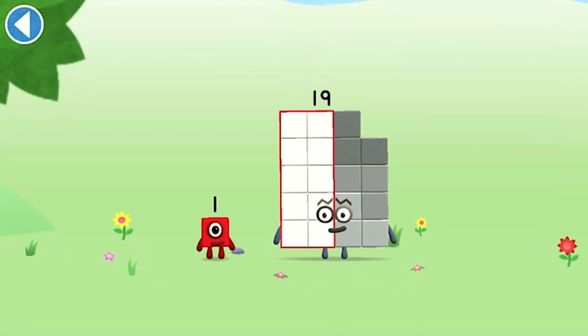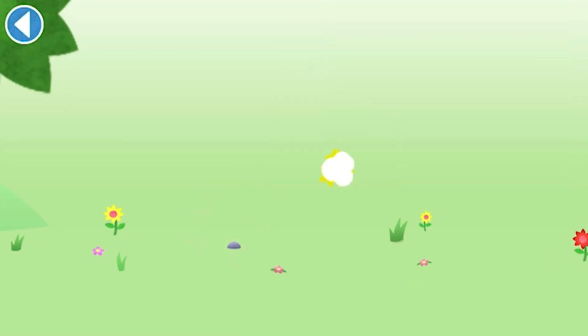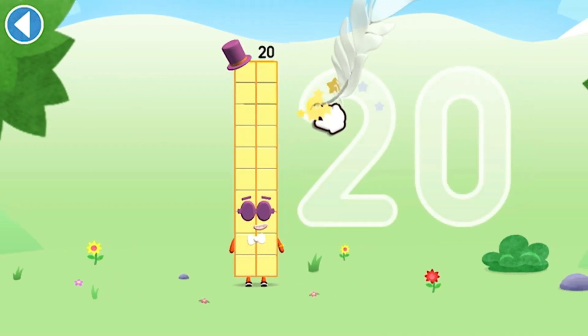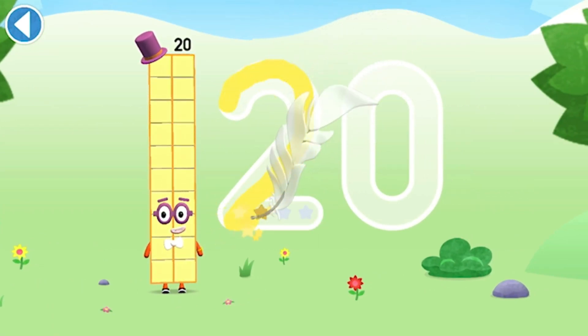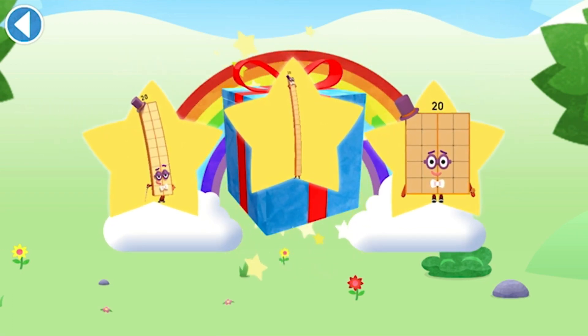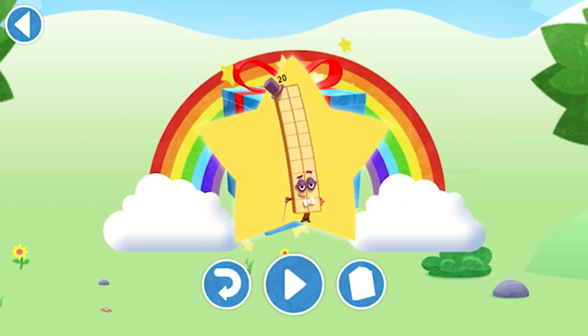You're about to meet number block 20. Can you add 1 to 19? This is number block 20. This number block is made up of 20 blocks. Well done! You've unlocked a sticker. Which sticker will you choose? You can choose another sticker next time. Try to collect them all. Play again to unlock another sticker.